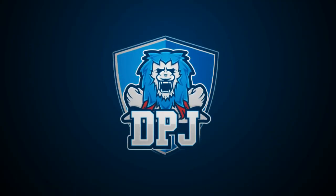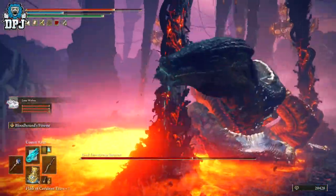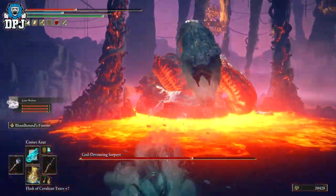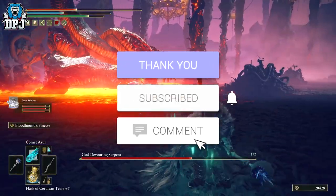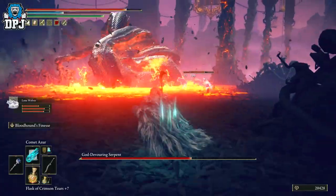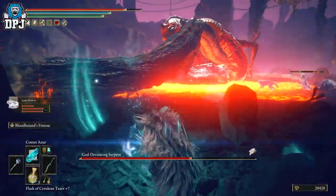So my beautiful people, I am back with another Elden Ring video and today I'm going to showcase to you guys how you can basically cheese Rykard, the boss within the Volcano Manor. How's it going guys, my name is DPJ and if you do enjoy the video, leaving a like really helps out and if you like what you see and want to see more Elden Ring, be sure to subscribe.